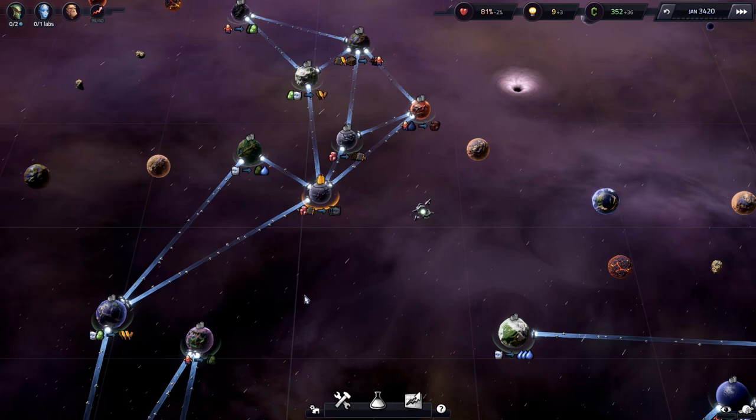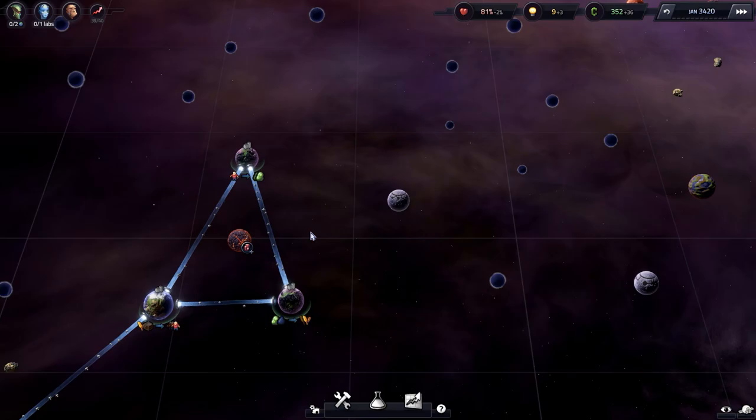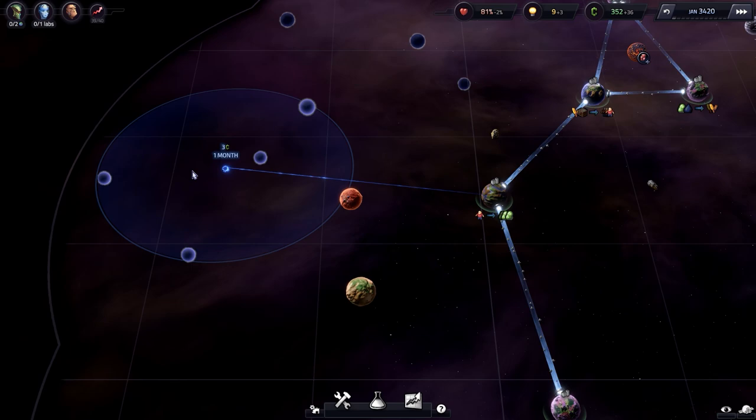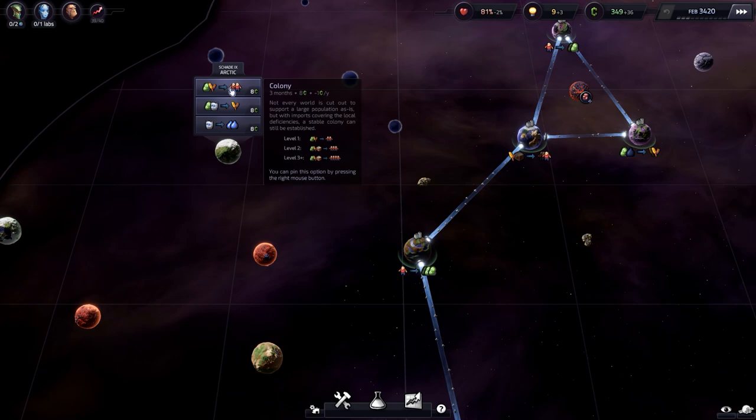Slipways is not a 4X game of galaxy-spanning strategy. Slipways is a puzzle game. It tells you you're creating a vast intergalactic empire generating supply and meeting demand, and it has the trappings of alien races, planetary systems to probe, and new technologies to research. But the game boils down to one key aspect: connecting your planets to one another.